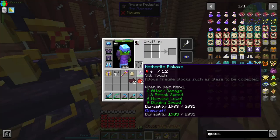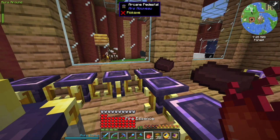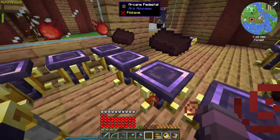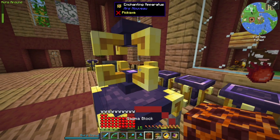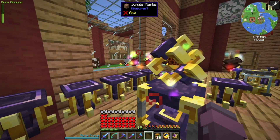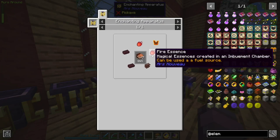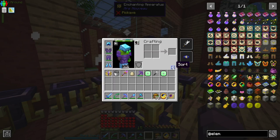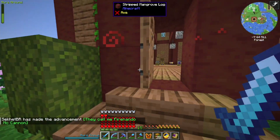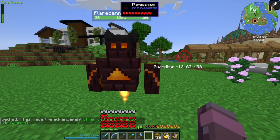That will do it for our little investigation of the Siren for now. The next thing I want to try to figure out is the flare cannon. We'll need netherite scrap, two nether bricks, two fire essence, and a magma block in the middle. We don't need to find one of these. I don't suppose we can just put — oh, yes we can. Okay, hello.